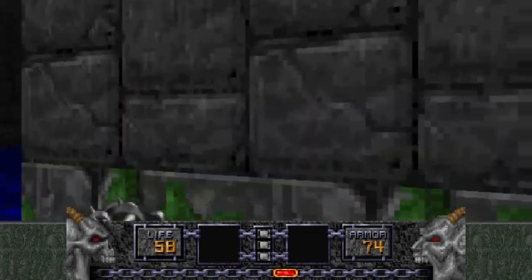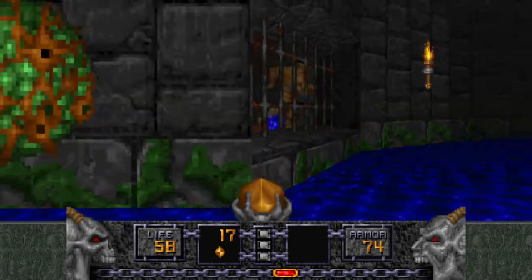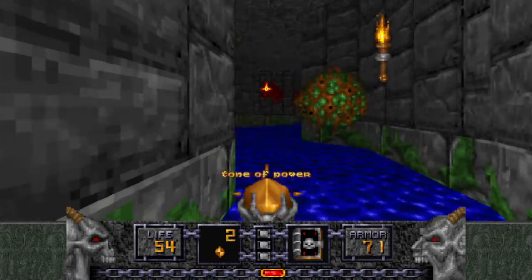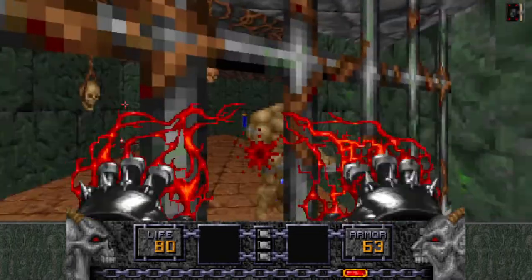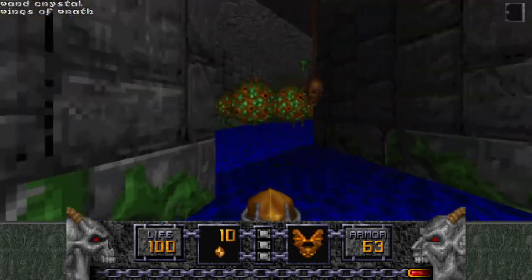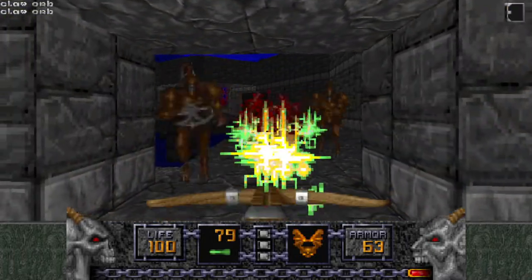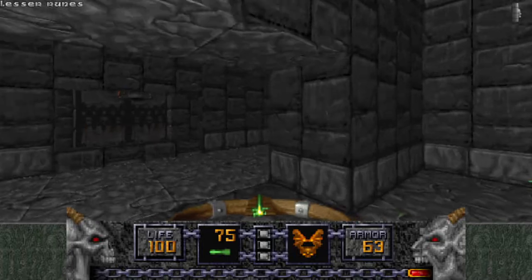We've run out of ammunition completely. So I'm going to use this Tome of Power gauntlet, which, if you recall from earlier on in the show, actually drains the health out of the enemies. That's why we're up to 100 life. Now we have the crossbow — lovely. Let's take out what we can while the Tome of Power is still going.